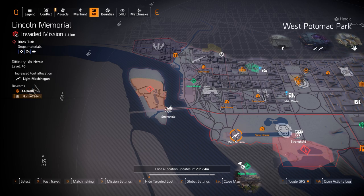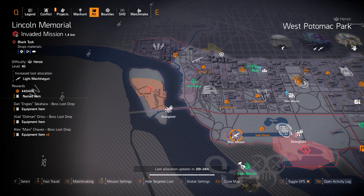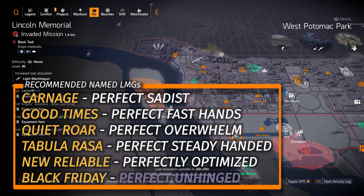Our probably big highlight for today is LMGs at Lincoln Memorial — definitely worth farming. You got the Bullet King and the Pestilence as the two exotic LMGs. The Bullet King means you never have to reload, though it has a lower base damage. The Pestilence's damage tick can get to over a million based off weapon damage since it's not technically a status effect, but it does have a six-second reload speed which you can fix with Brace on your chest piece. The Black Friday LMG is a DZ exclusive; the rest can be farmed in the light zone.